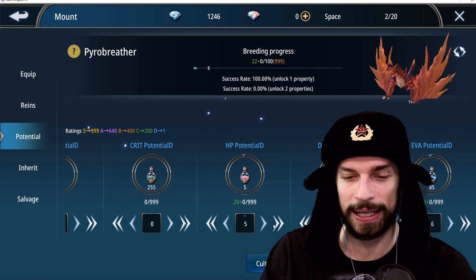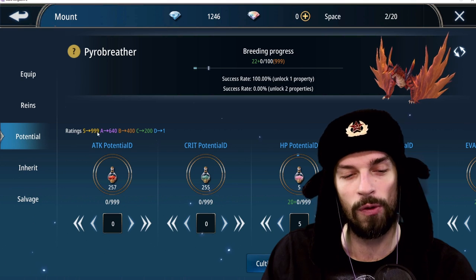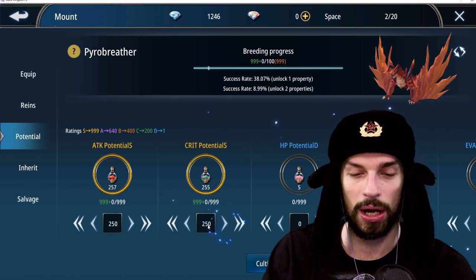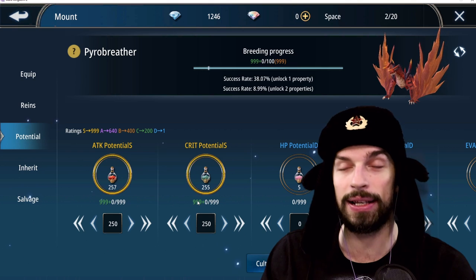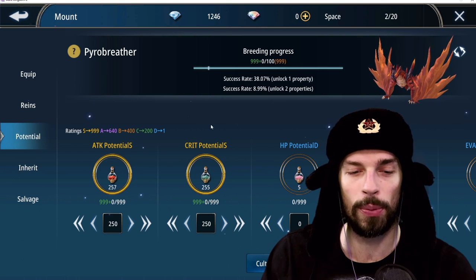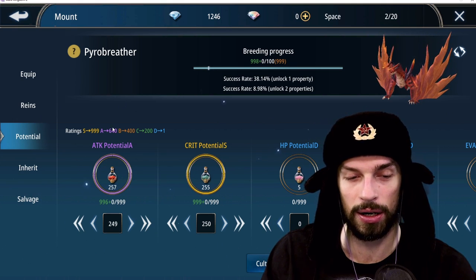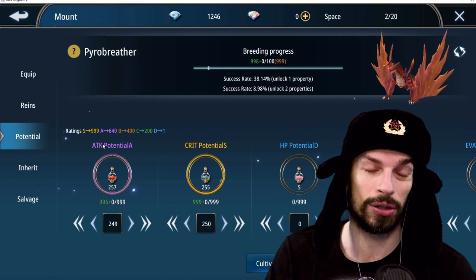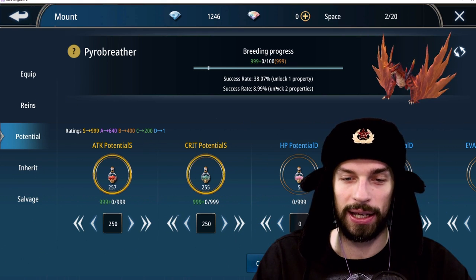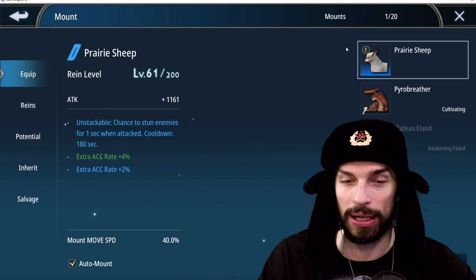If we want the double-stat mount, we need to risk it and have the main stat higher than the secondary one. That's the problem for free-to-play going for all S rankings, because you have to go full in and you can't increase it higher than the maximum. 250 is the maximum potions and 999 is the maximum potential. So if I want critical as my main stat and attack as secondary, and in case of a single property result I want critical, I'd get a lower attack potential — only A rank — which is not really good.